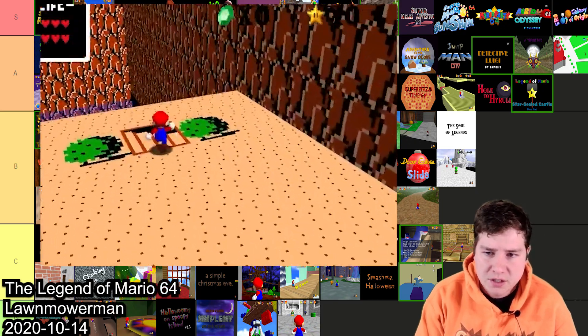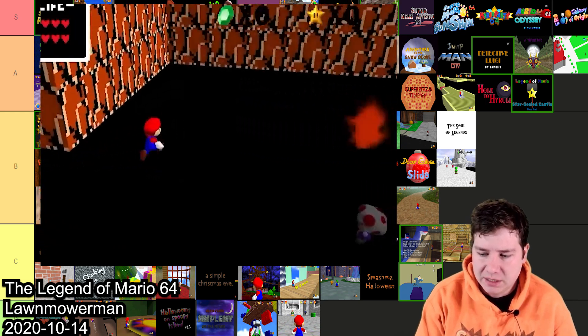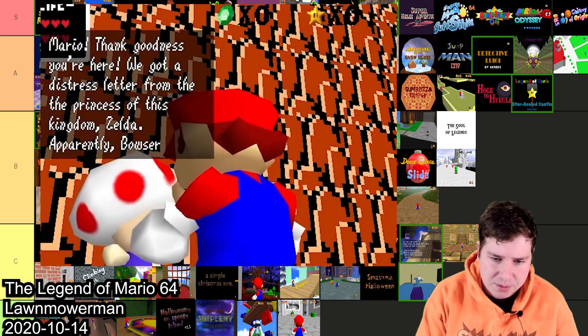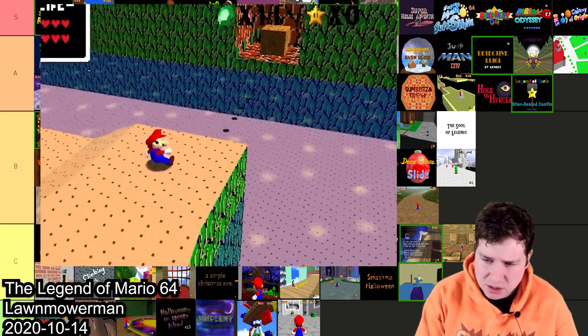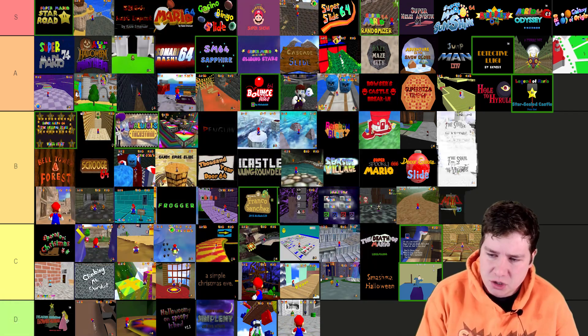The Legend of Mario by LawnmowerMan725 took 15th place — it's based off Zelda 1 and they have the textures and environment done pretty well. It is a little janky and the camera definitely isn't the best, but all the Zelda 1 textures actually look really good. Overall this one just hits me.